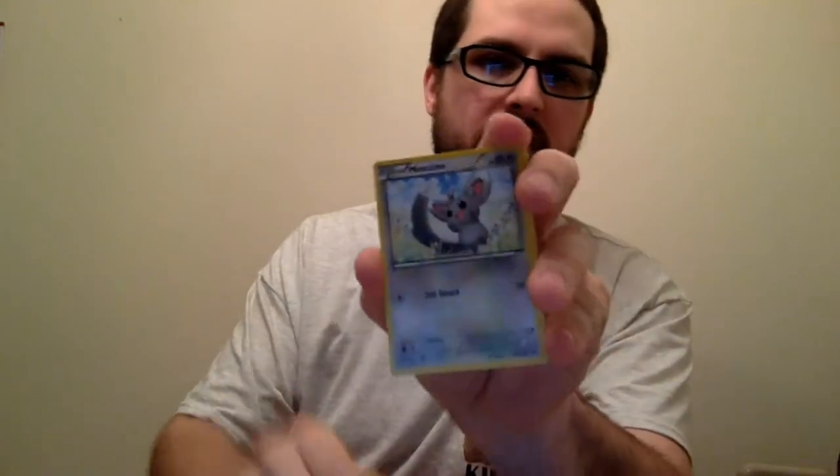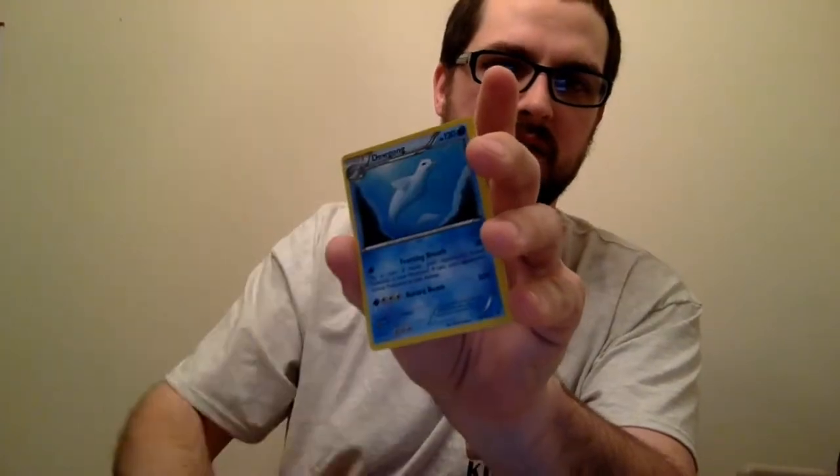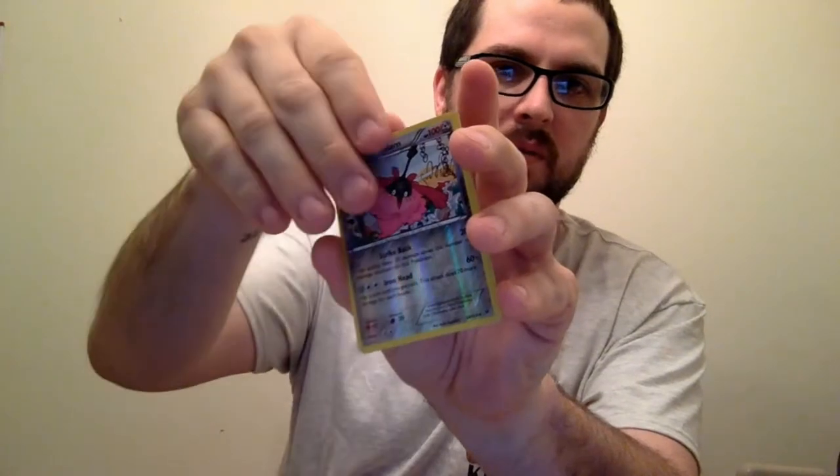Sometimes these packs are hard to open — another green back coat, still might have some good stuff in here. Minccino, Tonsor, Larvitar, Remi, Seel, Dugong, a Dome Fossil, Wormadam Reverse Holo, and a Bronzong. I don't even think I have a Bronzong, so it works out.